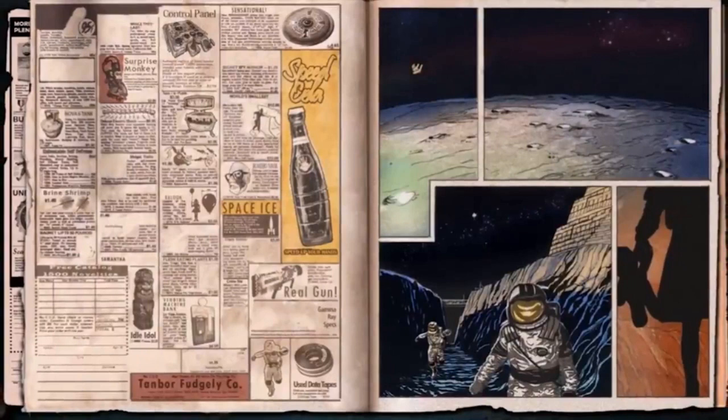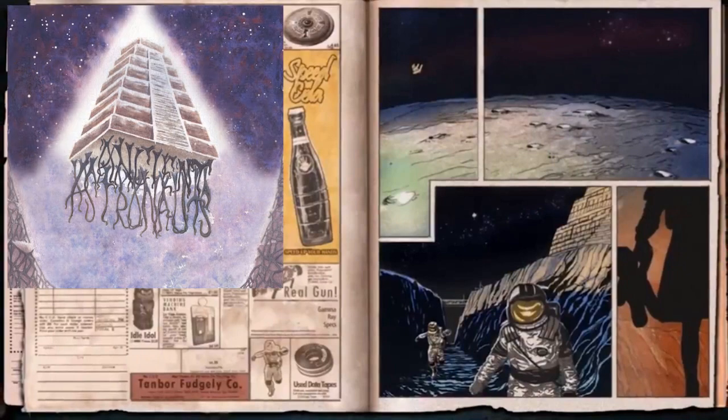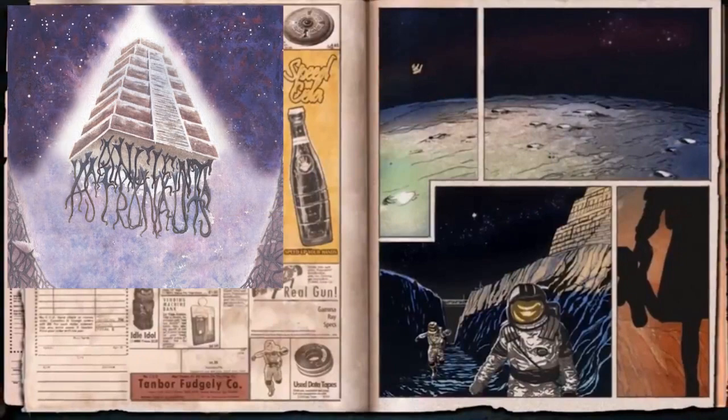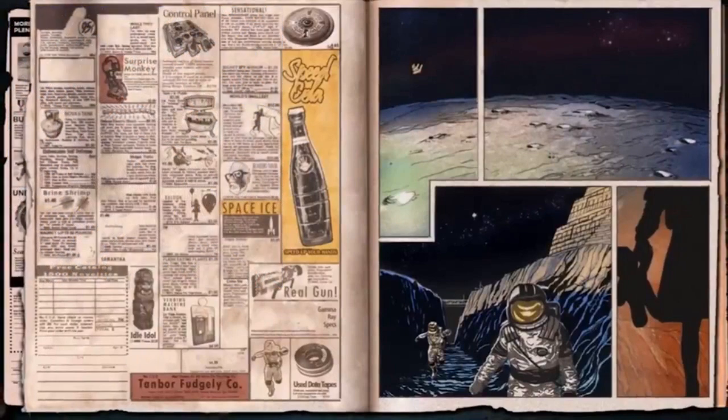You can also link this back to an image we got not too long ago from Treyarch — they gave us an image of a pyramid. We can see the exact same pyramid floating in the background on this brand new image. It says 'astronauts' underneath, and again you can link it to this new Moon image because now we only have two astronauts and they are walking towards us. What it means, I have absolutely no idea.